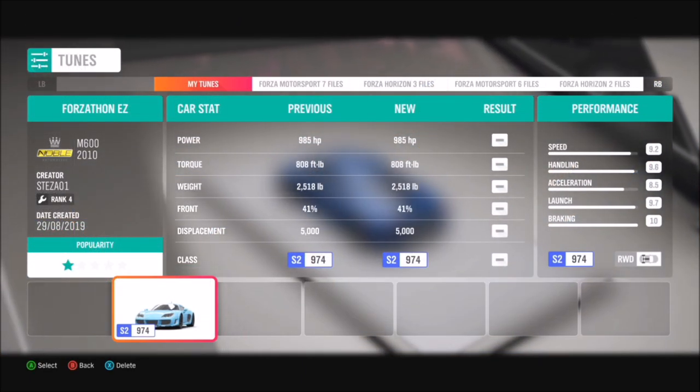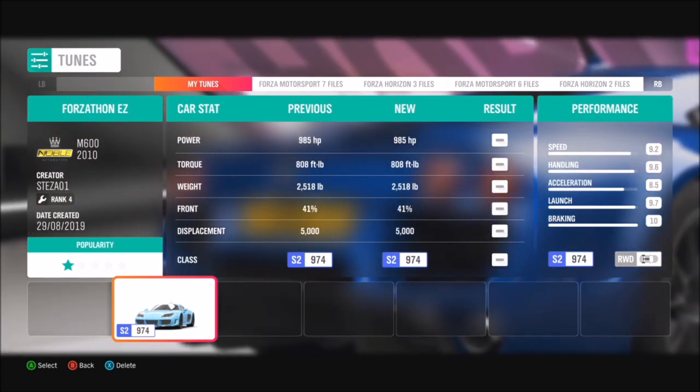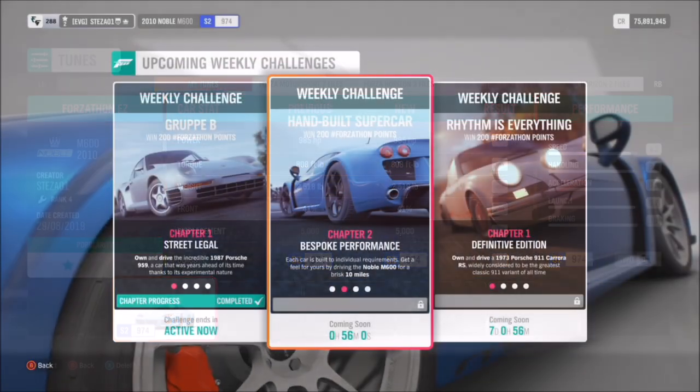I've created a tune for it — it's called Forzathon EZ, my gamertag is desert01 — and it will hit just over 250 miles per hour. It's a cracking car.